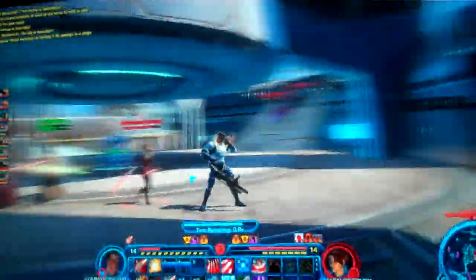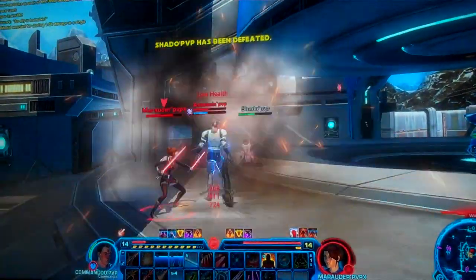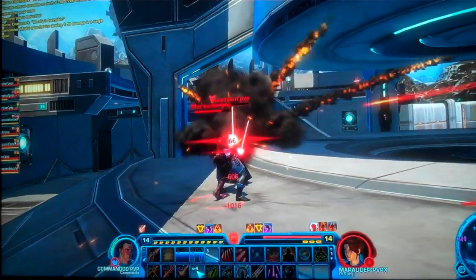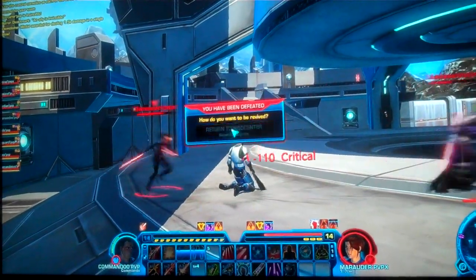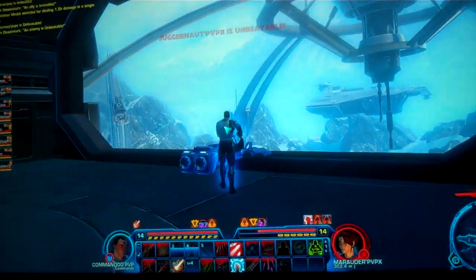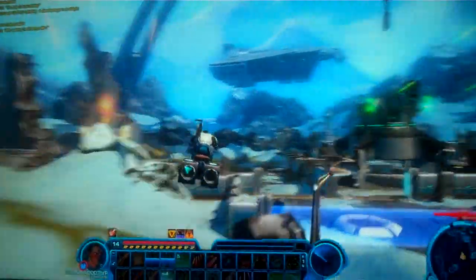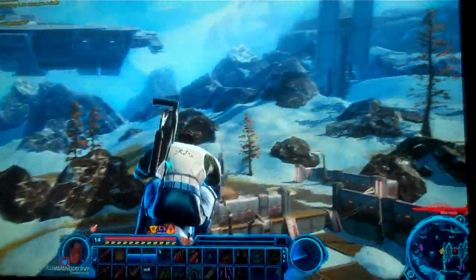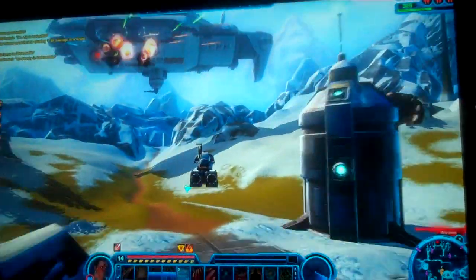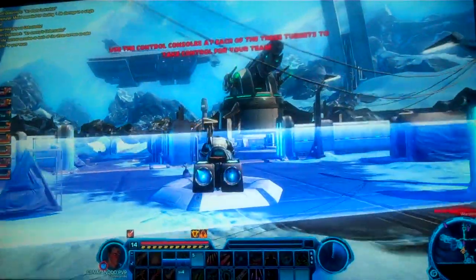Teamwork is the key here. It's always a good idea to leave a couple of guys behind and defend a turret you have control of. The Empire has all three turrets right now. The Republic Dropship is taking a lot of damage, with all three cannons focused on the Republic ship. The Empire is easily closing that gap. Republic ship down to 325 shield strength, Empire standing strong at 385.